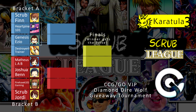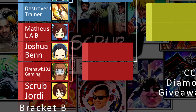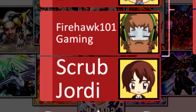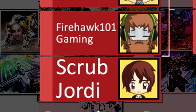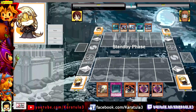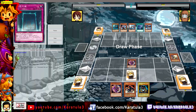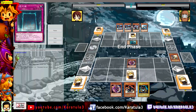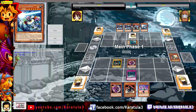On to the last game of the first round, looking at Fire101 Hawk Gaming — or Firehawk 101 Gaming, I keep saying it the wrong way around. Scrubby guys Jordan, let's go and have a look at what their matchup's like. Jordan's playing a Dark Magician deck using Apprentice Illusion Magician, and Fire101 is playing a UA deck, which is quite interesting since UA is one of the lower tier decks.